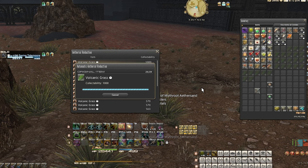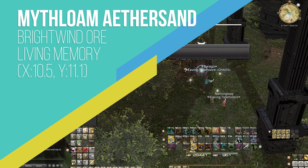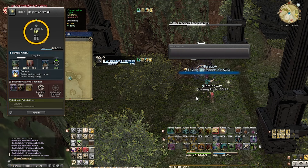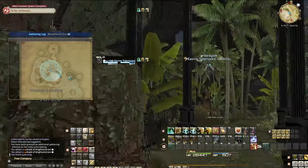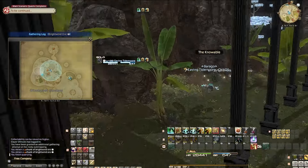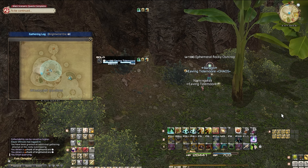We now have a four-hour in-game break, or roughly about 10 minutes of downtime, before we head to the other side of Living Memory on our miner. This time, we'll be farming Bright Wind Ore from midnight till 4am for Mithlom Ether Sand. Just like my botanist, my miner is almost completely pentamelded besides the main hand. We'll use the same strategy to farm as many 1000-collectability items as we can. The only difference is that Ageless Words is replaced with Solid Reason. Farm these nodes the exact same way and try to get as many collectibles as you can within the four in-game hours. Once done, be sure to use Ethereal Reduction on all the items and enjoy the loot!